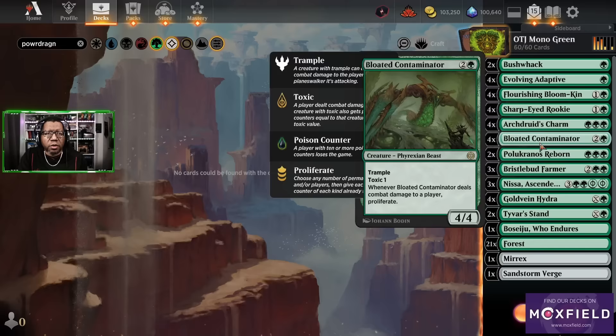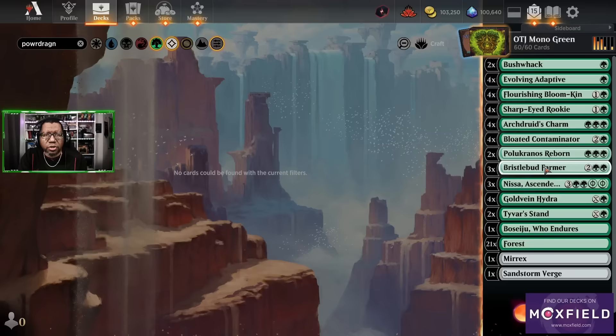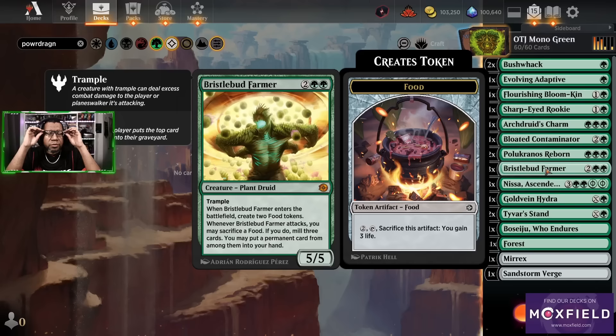Archer's Charm has been the MVP when we've played these types of decks last season, so hopefully it's still good now. Then we have Bloated Contaminator because we can just pump up all of our stuff, which is good, but it's also a four-four body for three. This is a four-five body for three — also very good. And we get a five-five body for four in the new Bristleblood Farmer; this thing has trample and comes into play making two food.